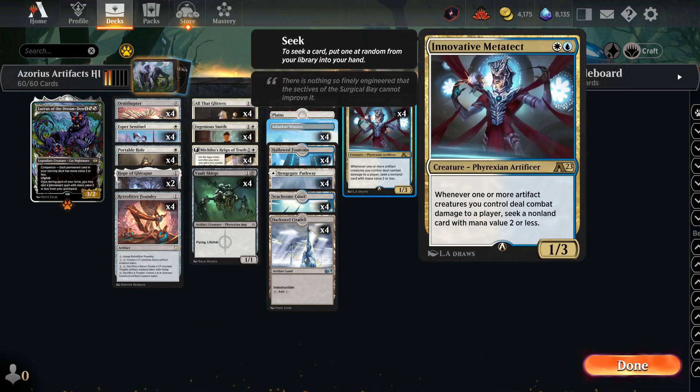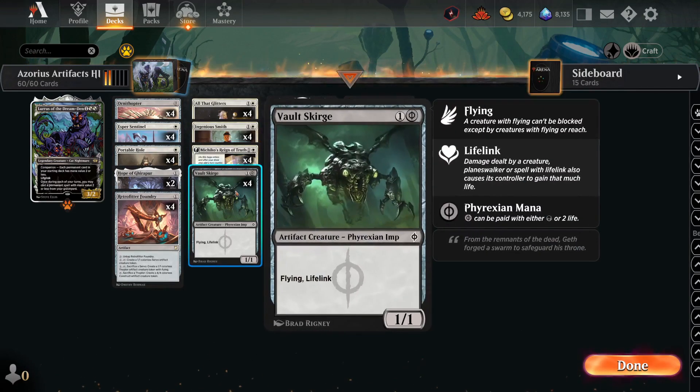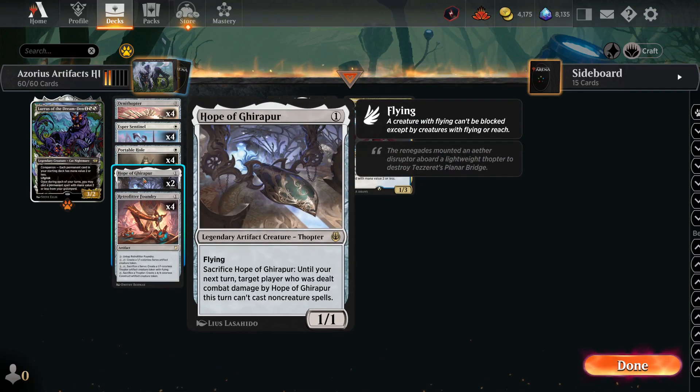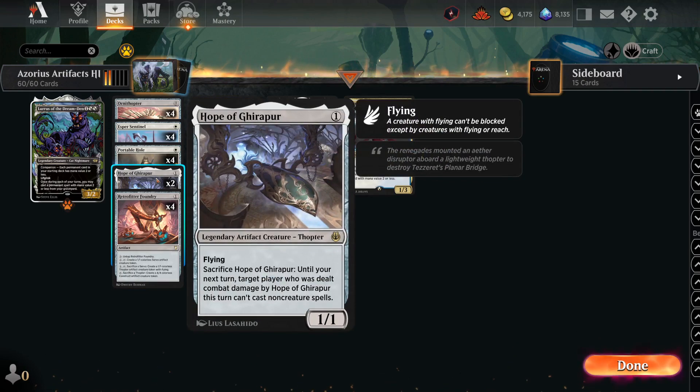We're drawing cards with the Esper Sentinel and the Innovative Meta Attack. We're trying to get Ornithopters with All That Glitters, or Mishiko's Reign of Truth, or the Volt Scourge with All That Glitters. We also have a little bit of control with Portable Hole and Hope of Jirapur. This card is a 1-1 flyer Thopter. Sacrifice it: target player who has dealt combat damage to Hope of Jirapur this turn can't cast non-creature spells. So if they can't cast non-creature spells, all of our stuff survives until the next turn, especially if we're set up to win the game the next turn.